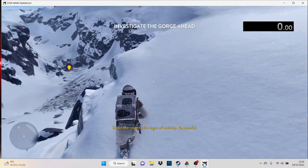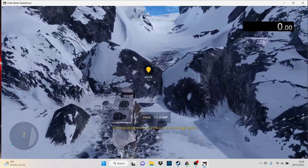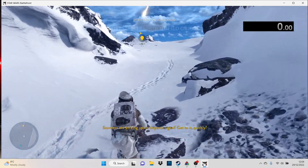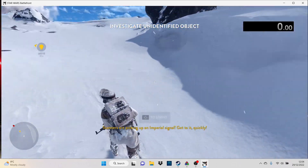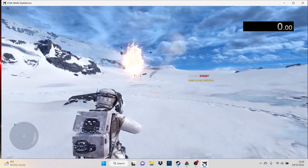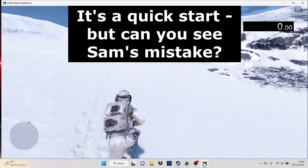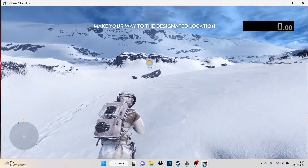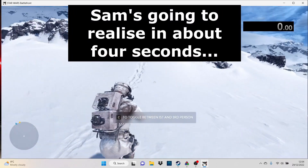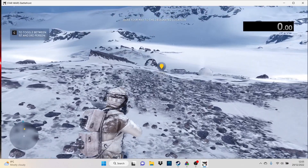Scan the vicinity for signs of activity. Be careful. Traverse the terrain to find a better vantage point. Scanners are picking up an Imperial signal — get to it quickly! Take cover! Good job!